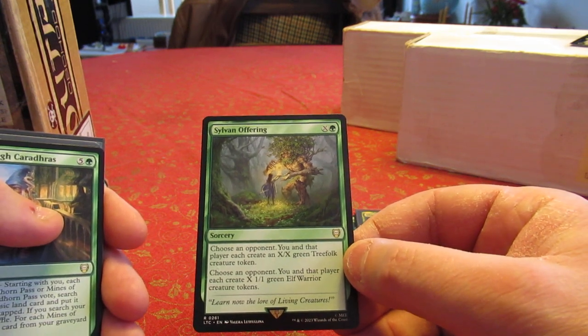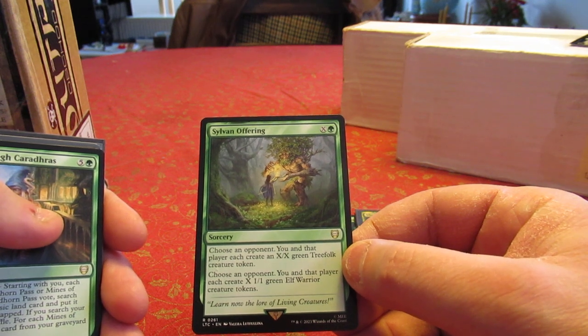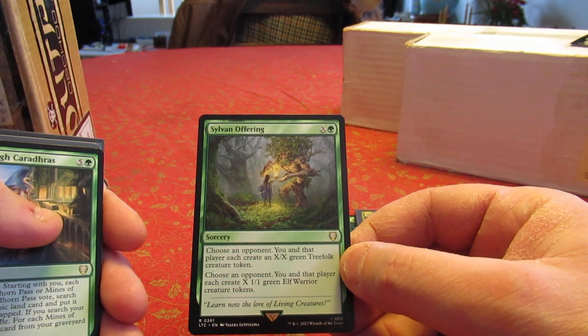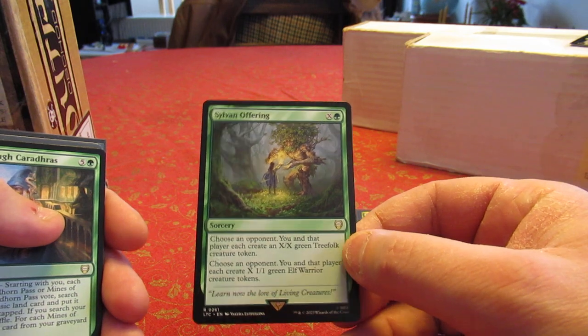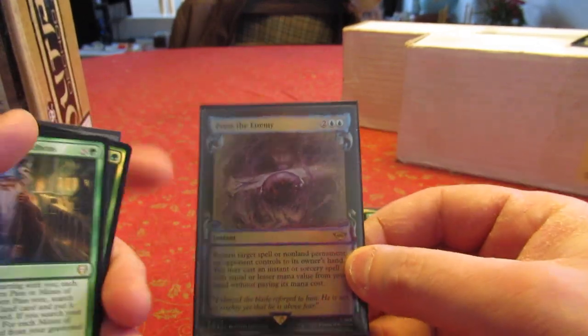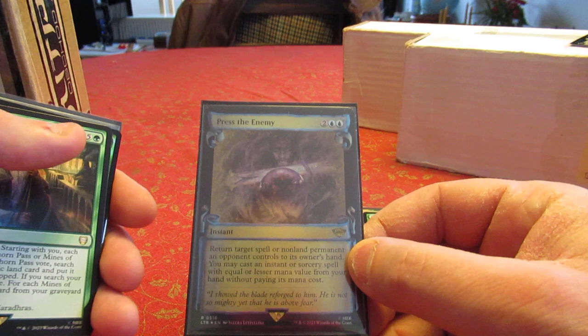Elven Offering is coming out. I just don't want to give my opponent a bunch of blockers or attackers. It is cool that I get a bunch too, but I just don't feel like helping out the people trying to kill me. I'm replacing it pretty much one-for-one with Press the Enemy.